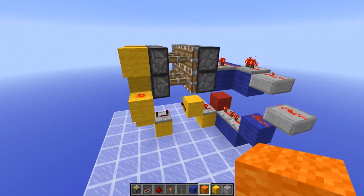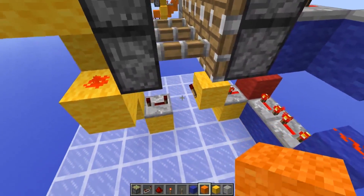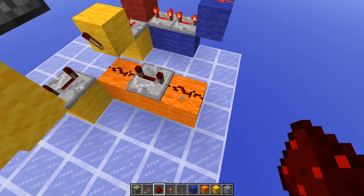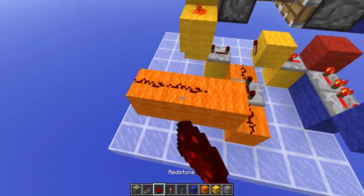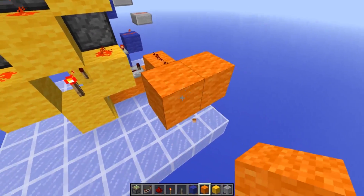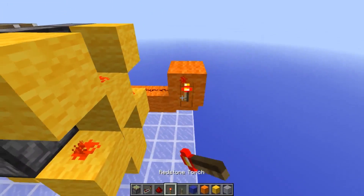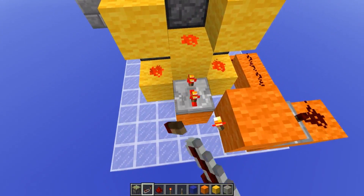This next circuit will send another pulse through the repeaters which will retract the double piston extender. Place three blocks like so — this one with redstone dust, this one with the repeater set on full delay, with another piece of redstone dust on top. Bring the blocks up and come across by three blocks with redstone dust on each. Continue bringing the circuit up by two blocks and place blocks like so, with redstone dust here, a repeater set on full delay, a redstone torch, and a block here with the repeater set on full delay.